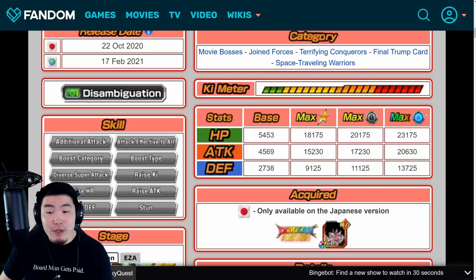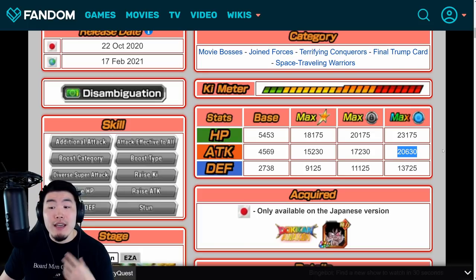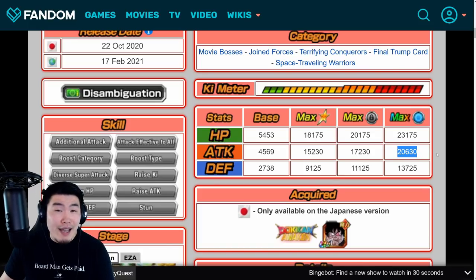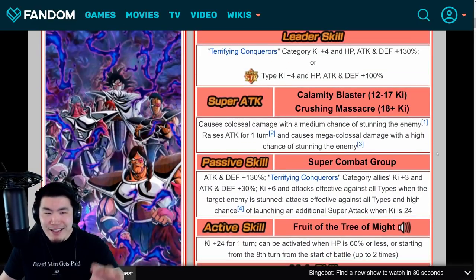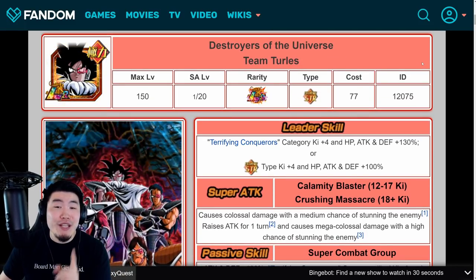His links are Brutal Beatdown, Prepared for Battle, Big Bad Bosses, Thirst for Conquest, Destroyer of the Universe, Fierce Battle, and Legendary Power. Categories are Movie Bosses, Joint Forces, Terrifying Conquerors, Final Trump Card, and Space Traveling Warriors. One slight negative: the attack stat is a little low for an LR — 20,630 at rainbow — still high overall, but could be a bit higher for a new summonable LR.